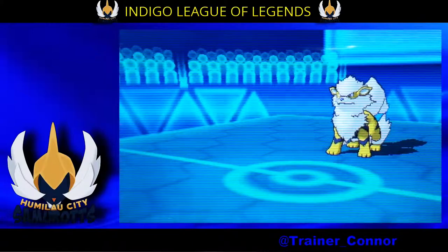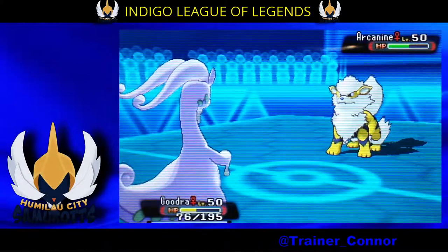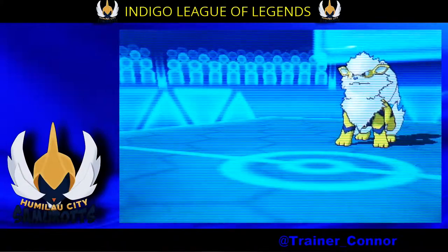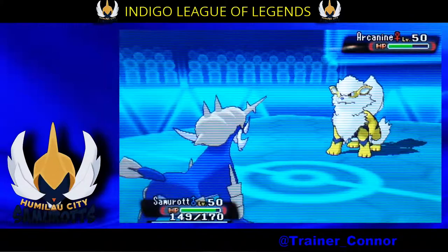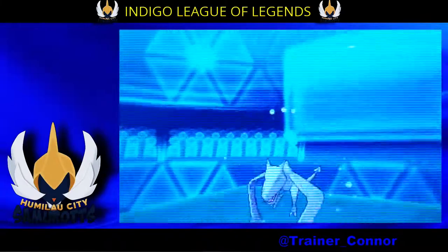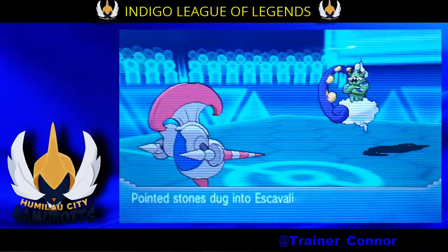He tries to go with an Earthquake earlier, but that's not going to work out on my defensive Skyvally. In comes Arcanine, and I don't really have anything — I can't switch into anything on Arcanine. He gets a 2-hit KO off on my Guja with a Flare Blitz. It's nice that he gets recoil damage, but then I find out he has a Citrus Berry. So I go into Samurott afterwards to go with an Aqua Jet.